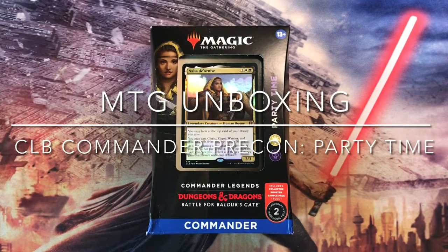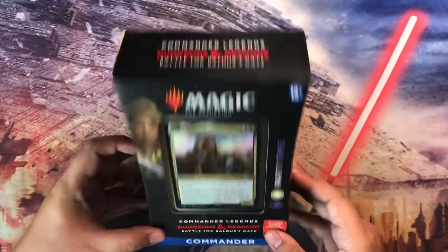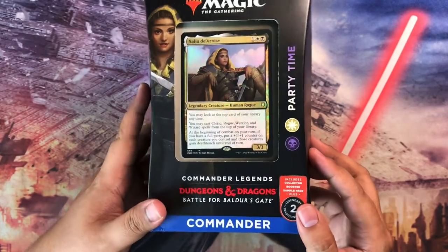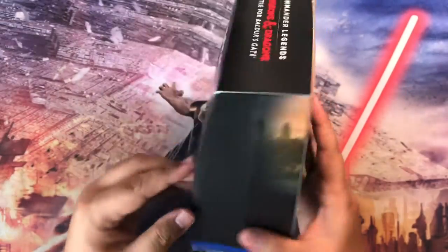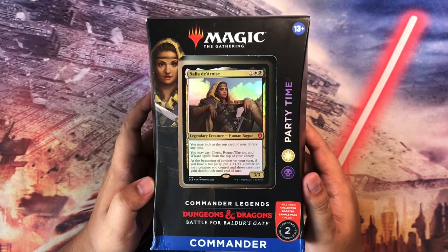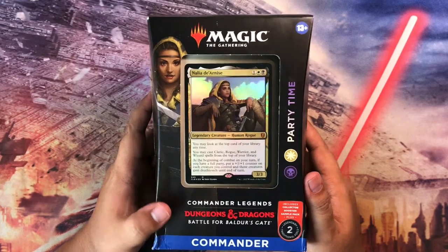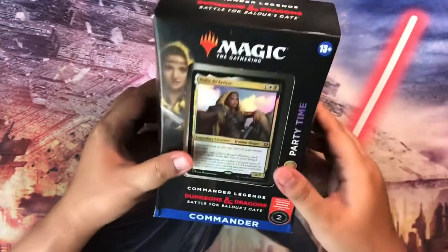Spank the Monkey coming again at you with another unboxing video. This time it's going to be the Commander Precon product from Battle for Baldur's Gate, which is from the Commander Legends set that just came out a few months ago. Today we're going to be unboxing the White-Black Commander, Nalia D'Arnis. This is a Commander focused on the party mechanic, and that's why it's called Party Time. Let's get cracking and open this Precon.